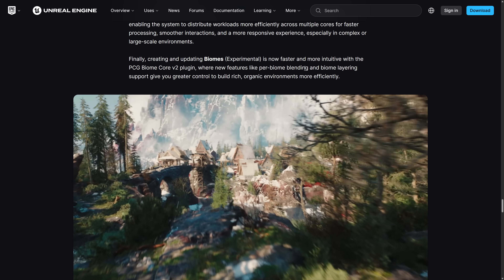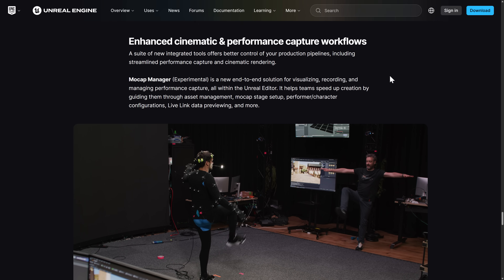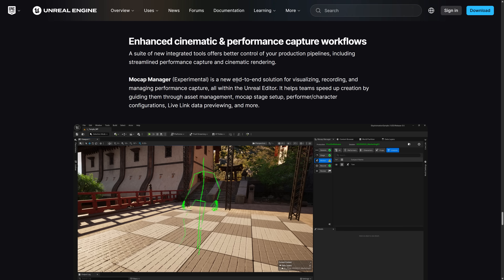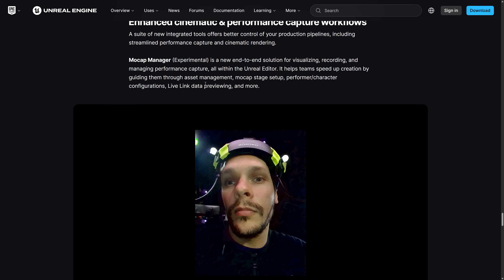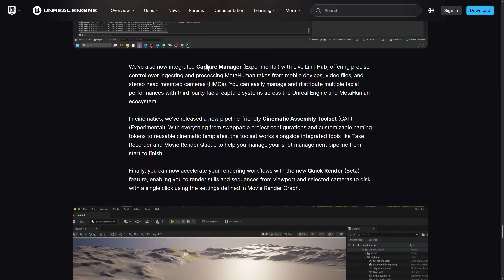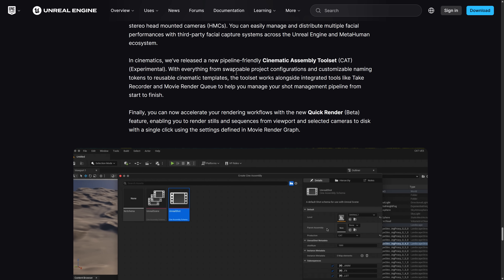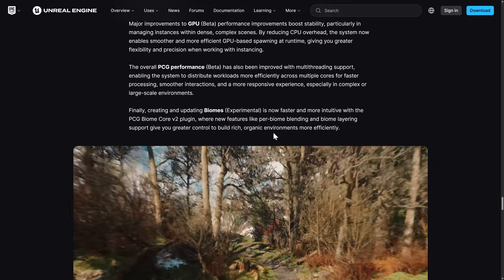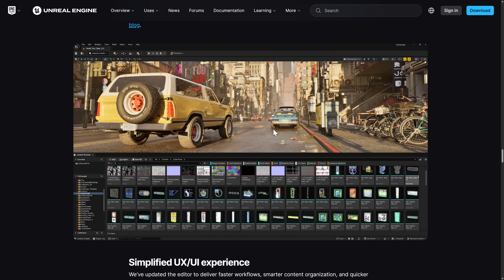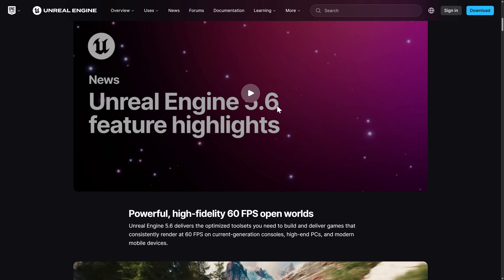Improvements to performance capture and cinematics: MoCap Manager is an experimental new feature for visualizing, recording, and managing performance capture all within Unreal Engine itself, integrated with Live Link Hub for precise control of MetaHumans from mobile devices. Cinematics released a new pipeline-friendly cinematic assembly tool, or CAT. I don't see anything about foliage support for Nanite in the release notes, but that was another big announcement — I may have skimmed over it.